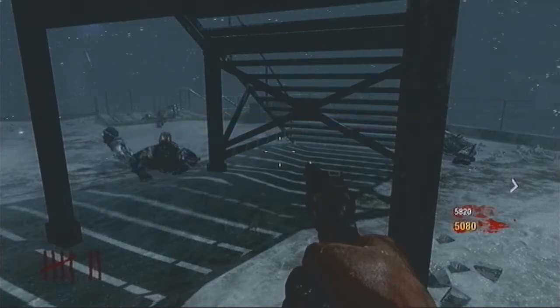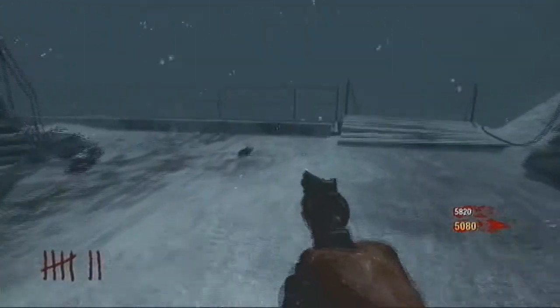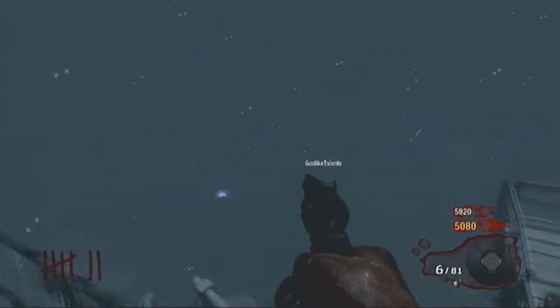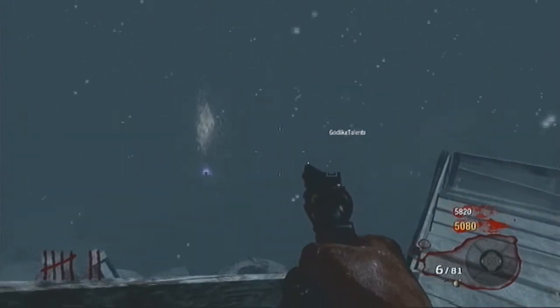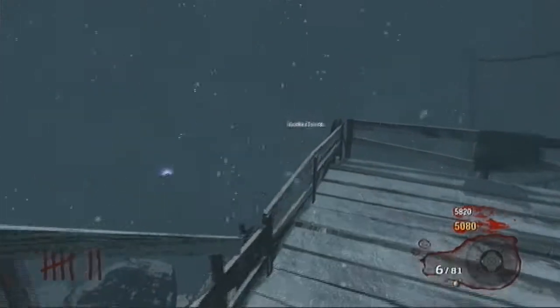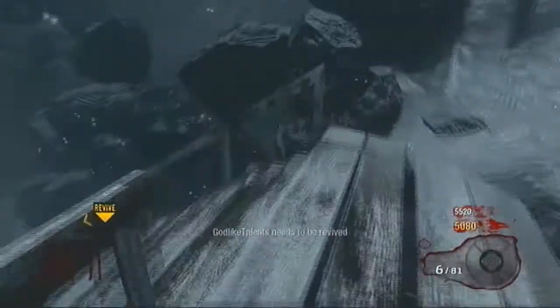Godlike Talents is down there and he's out of RPK ammo, so we're kind of waiting for the Pack-a-Punch to come. We're throwing grenades at him, but Godlike holds a grenade down for just a second too long and actually blows himself up — puts himself down way over there. So I've got to run over there and rescue him. There it is.